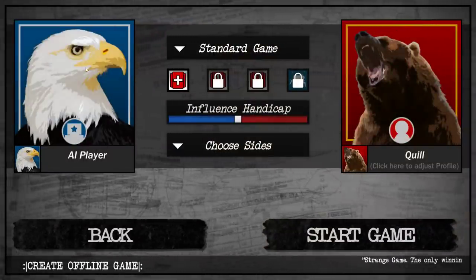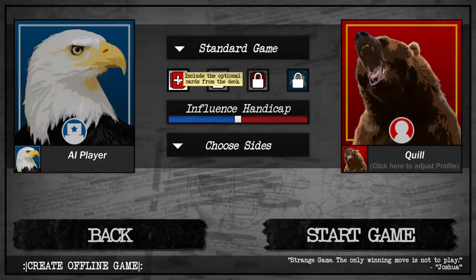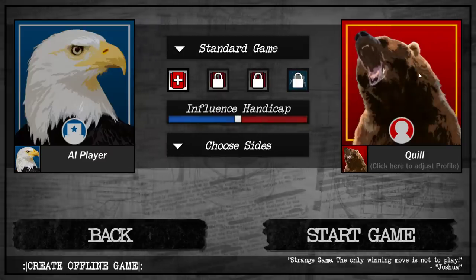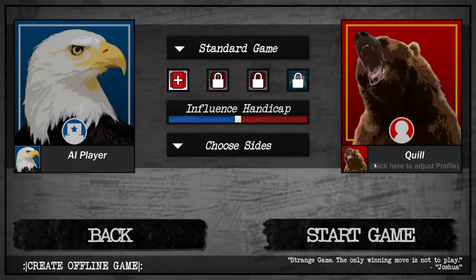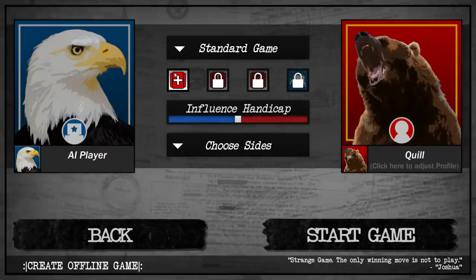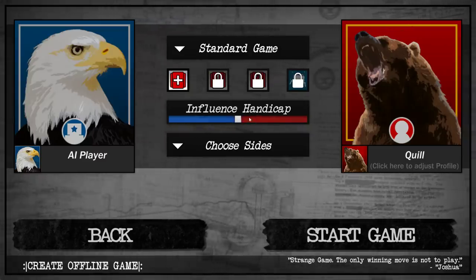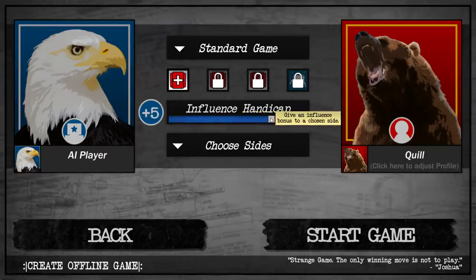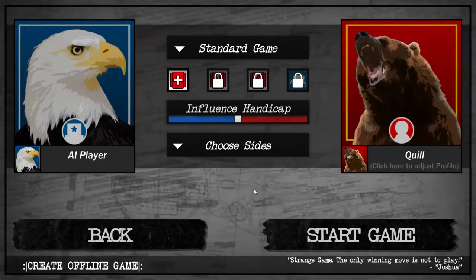The last time I played, I played as the Americans, so we're going to play as the Soviets. We're going to play with the optional cards, which does tend to improve things a little bit for the Americans. That being said, at high-level play, the Soviet side is considered to be stronger than the American side by quite a bit. In tournament play, people tend to bid for control mostly of the Soviets, and offer an influence handicap to the Americans to balance it out.